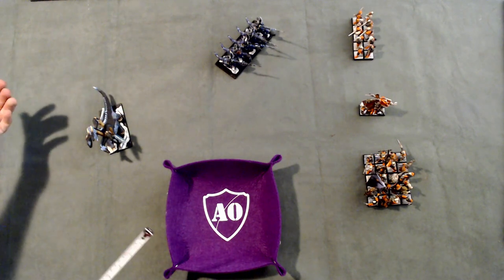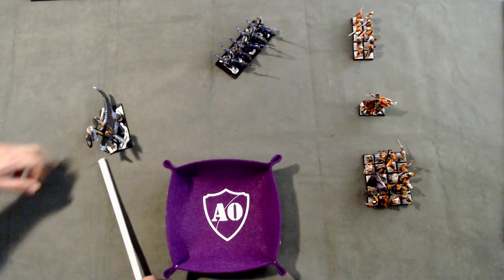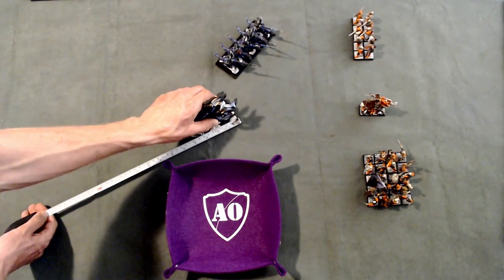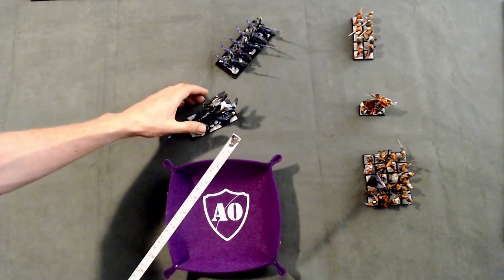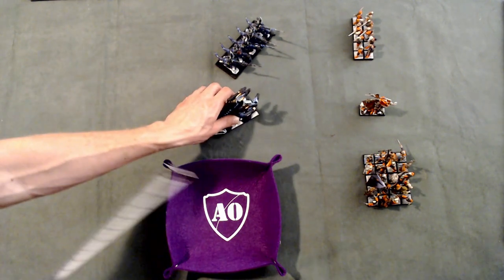The Hydra can pivot as much as you want — pivoting is basically just turning on the spot, so a single model can move in any direction, which is quite an advantage. He has a march allowance of 12 inches, so he can, for example, go 2 inches one way, then pivot, then go 8 inches another way — a total of 10 inches. He can go another 2 inches and still pivot at the end if he wants.